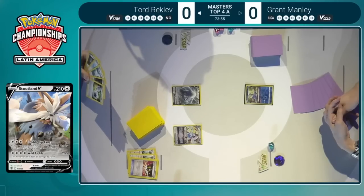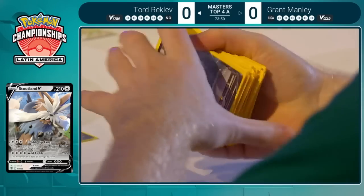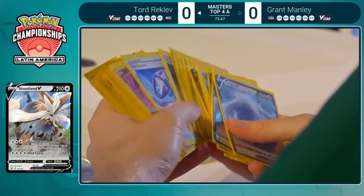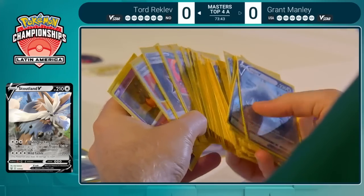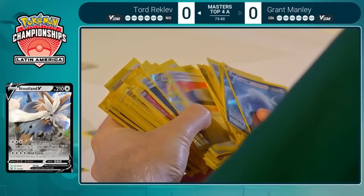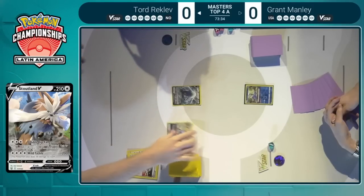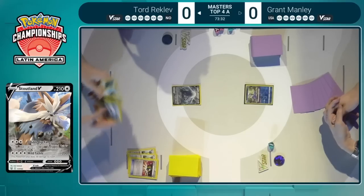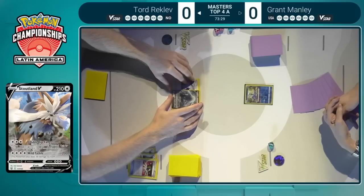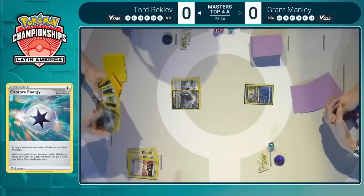Is there even a universe where he can keep his bench low enough where Raikou can take a KO past that V-Guard energy? There might be a chance. We see Tord eyeing up that Stoutland V moving up into the front of the hand, just checking in to see if that is going to be available. Double Dip Fangs can certainly be a very strong attack in a matchup like this — so many low hit point basic Pokemon in this deck.